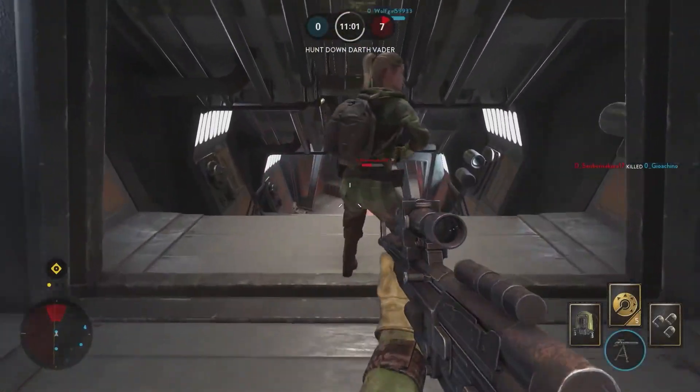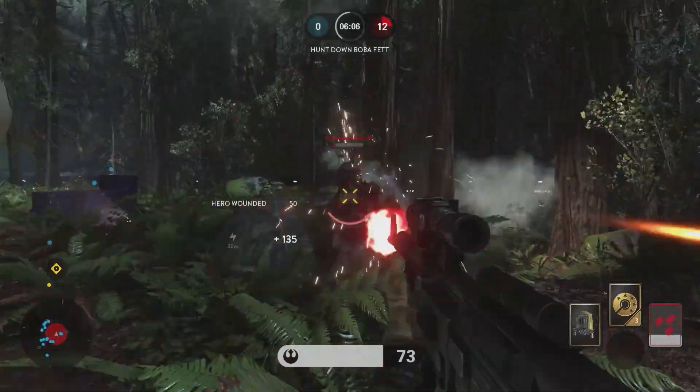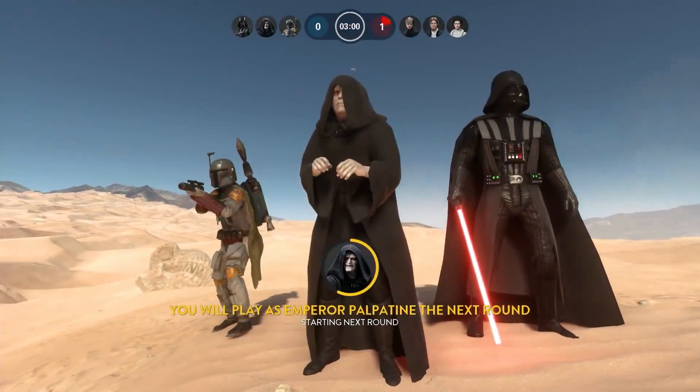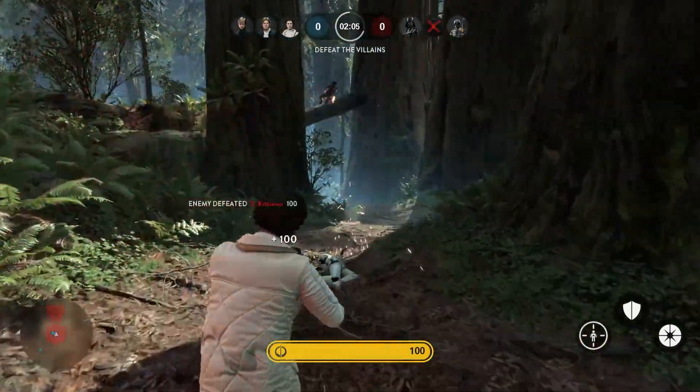Test your skills in Hero Hunt, a one-against-all mode where the player who gets the kill becomes the new hero or villain and the new target for everyone else. And nothing is more epic than Heroes vs. Villains, where all six iconic characters fight at the same time.